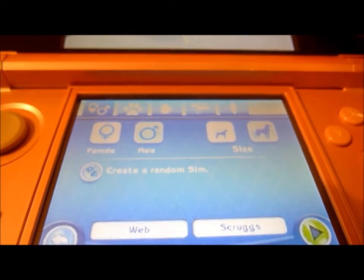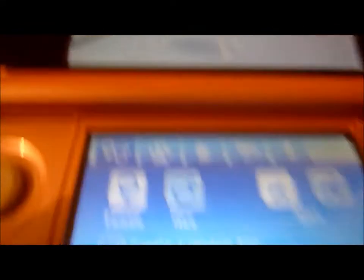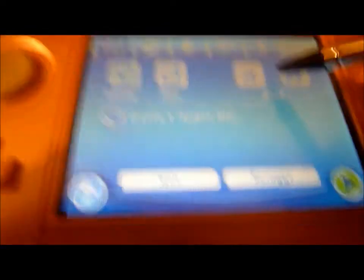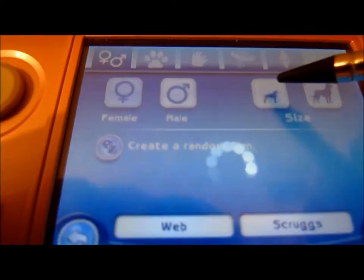Okay, you can choose. This is how it looks in the beginning — not for everybody, it's just random in the beginning. You can choose if it's male or female. I'll make a male one. And you can choose the size — teeny weeny or really big. I'll take a small one.